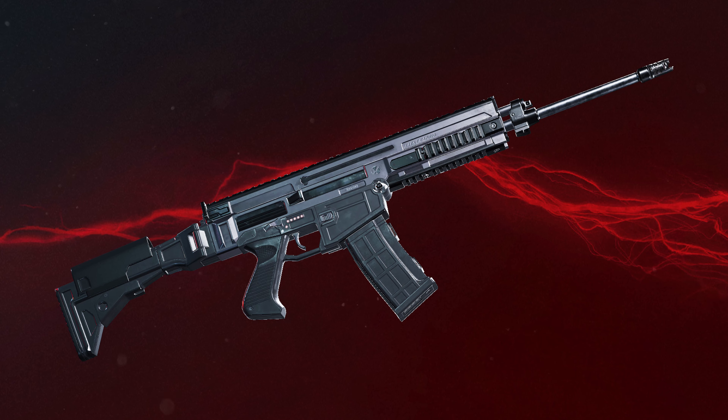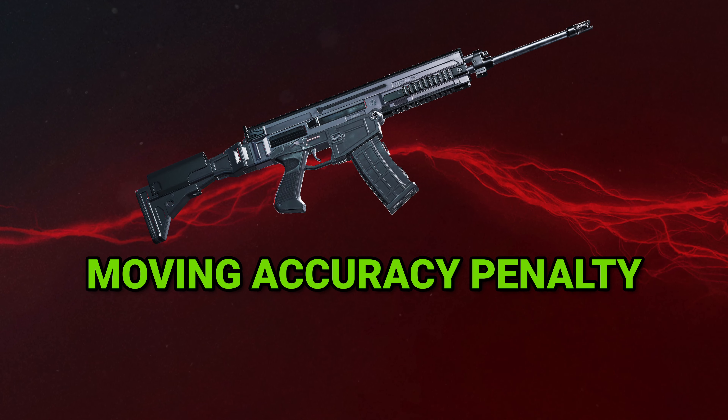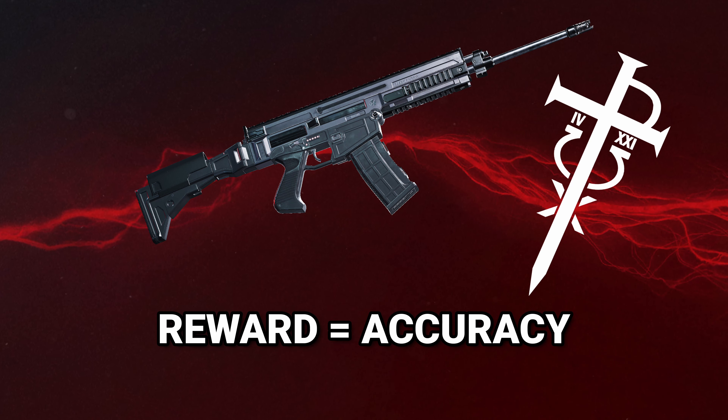The burst rifle has seen a surprising buff to its accuracy. Both the accuracy penalty while moving and the spread increase have been decreased for all variants. This will reward players who can control the recoil with more predictable shots, at the cost of finding one at your nearest entity camp. The burst rifle was already a very powerful weapon in the right hands, and I wouldn't be surprised to see a potential nerf in the future, even if it is more damage based.